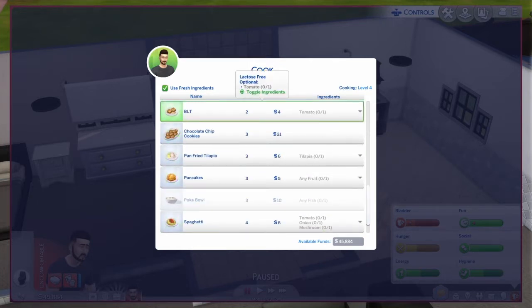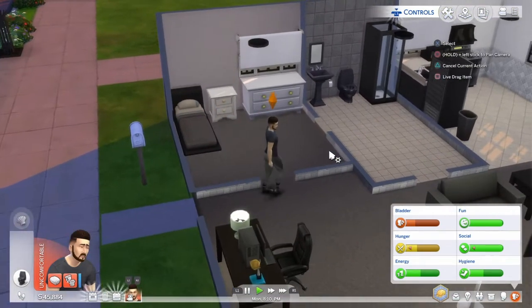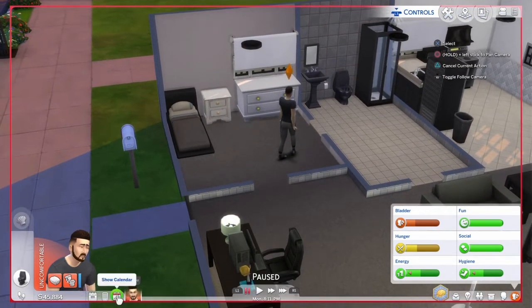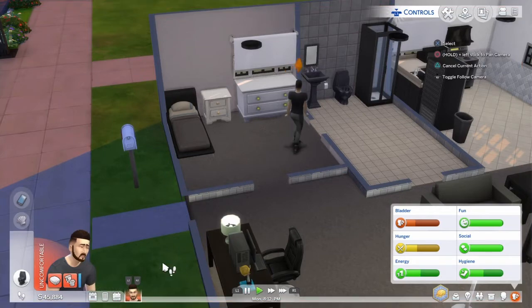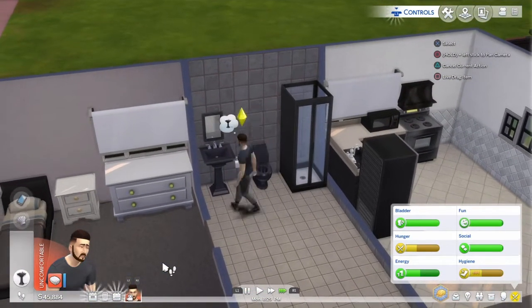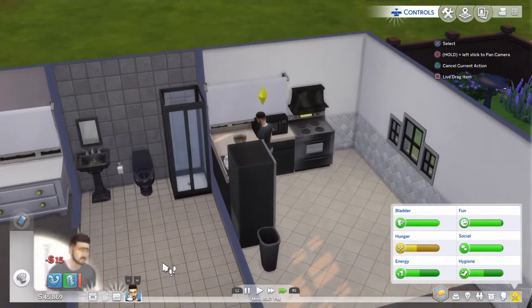I can pick what cake I want - they're all $22, so I'll just pick the cheapest one. Then I have to invite people around. Because of how late it is I have to do this really quick. The plan is to make it a social event, so let him go have a pee and leave the hunger bar for now.